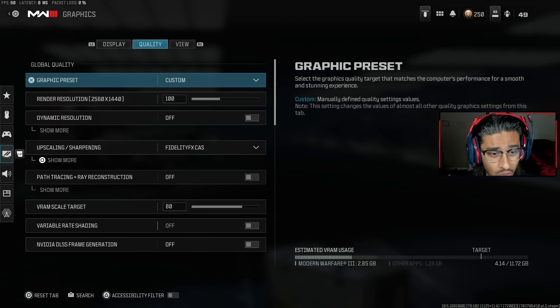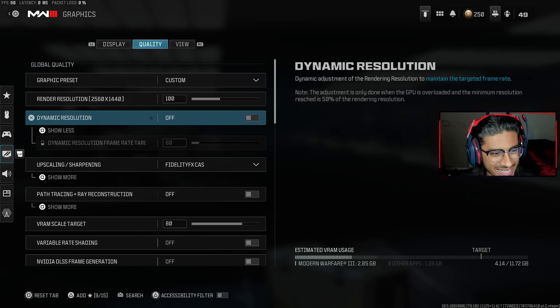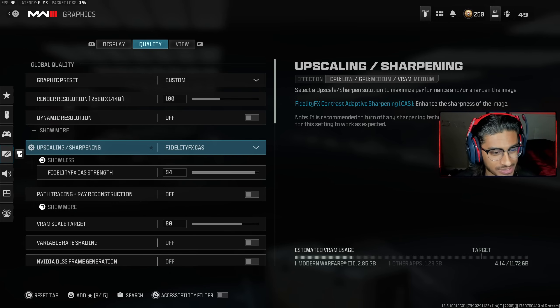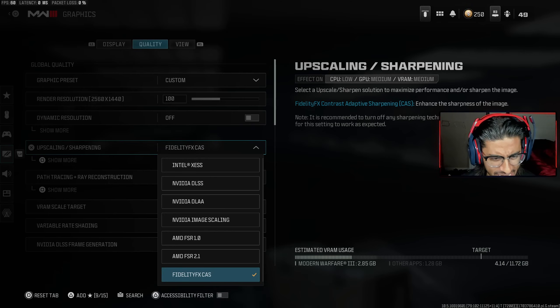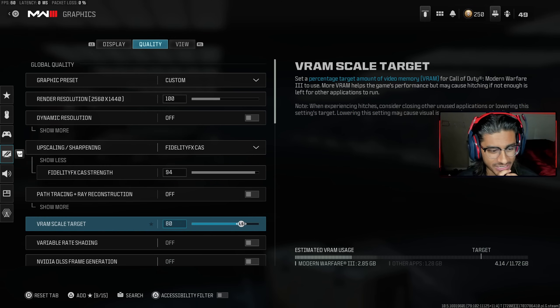Next up we got the Quality settings — this is what gives you your FPS boost and determines how good the game looks. Make sure your render resolution matches what you set in display settings. Turn dynamic resolution off. FidelityFX CAS is a big one — make sure your upscaling and sharpening is set to FidelityFX CAS. It makes the game look so much better, crystal clear and beautiful. I have it turned up to 94.